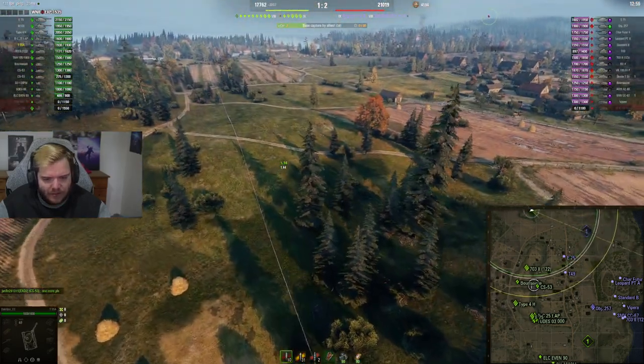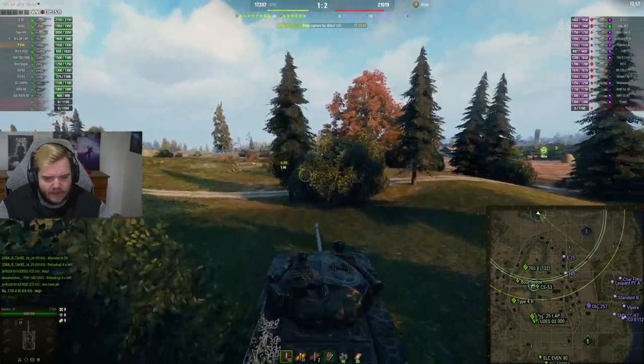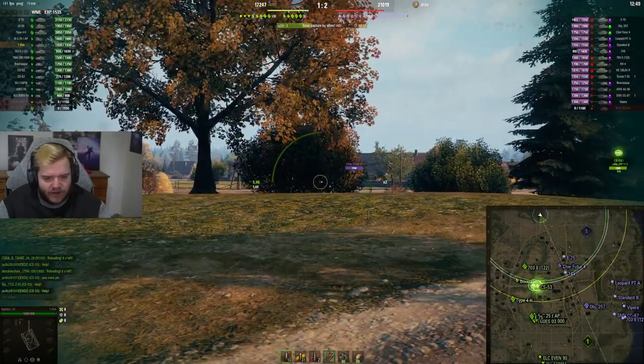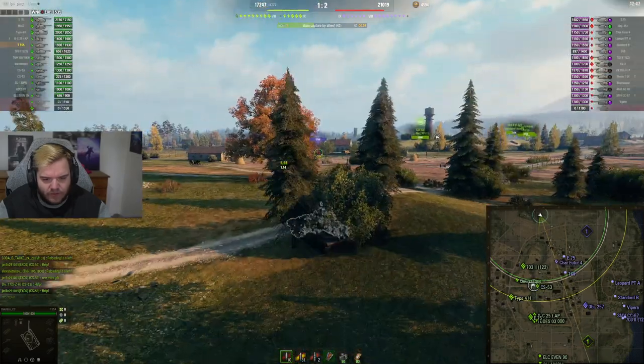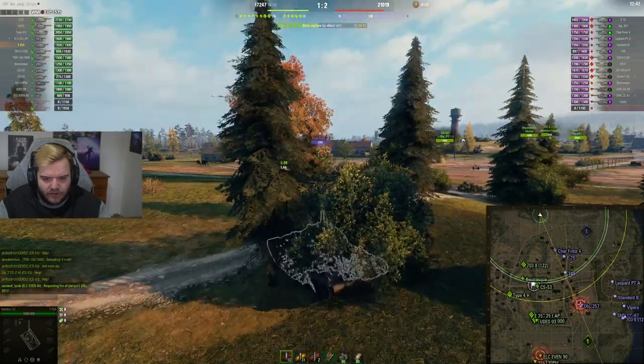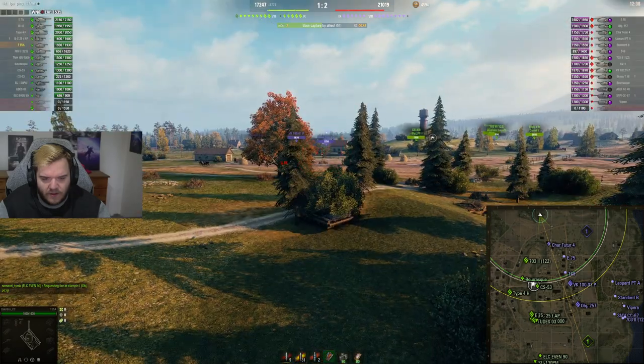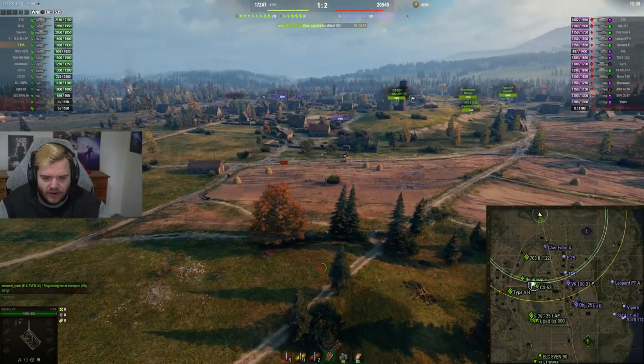We can't really push past this point — this is kind of where you have to stop and say, okay, I've reached my destination, I can't go further than this. There's a Charioteer pushing up. We'll get angles towards the cap — he's still behind a building. Now I can see him. That was a really bad shot, by the way — awful.